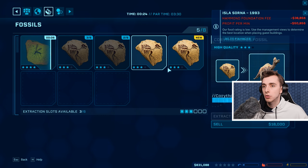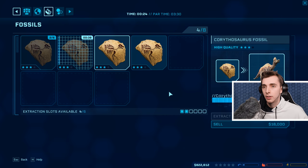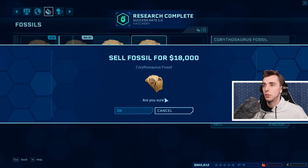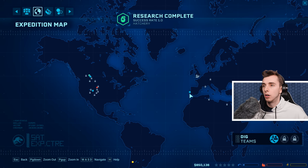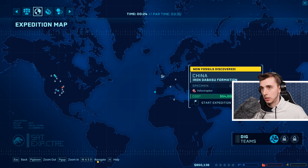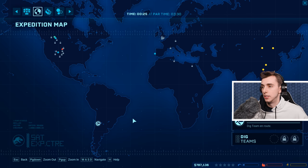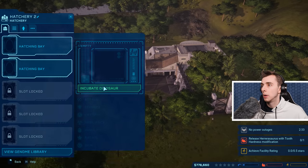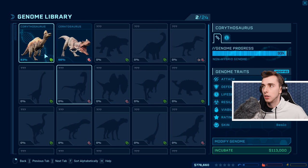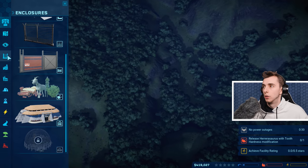Oh wait, can we not extract that? Oh, we are going to be there. What are we getting? We're getting like 90-odd percent with that one? 93! So we're pretty much just going to sell all these. Now we can start working on Herrerasaurus — because Herrerasaurus is part of a mission, so we might as well do that. We got 93% on that. I am researching the success ratio mod.